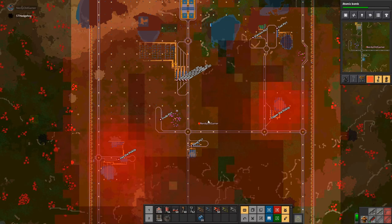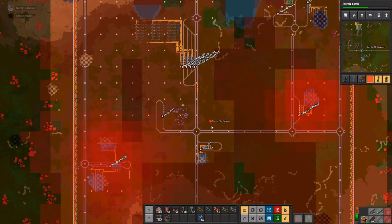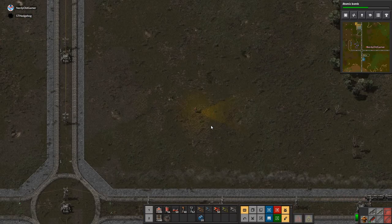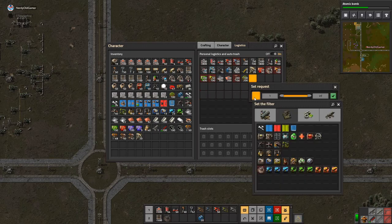I always hear people going on about a mall and I need one. Why do you need a mall? Because now we've got robots, you've got passive provider chests — wherever you build things, you put them in a provider chest and the robots can get them from anywhere. The reason a mall makes sense is that most of the things you'd build in it actually need the same stuff, so it makes sense to build it together. I'll build one there so we start producing some of the things we need.